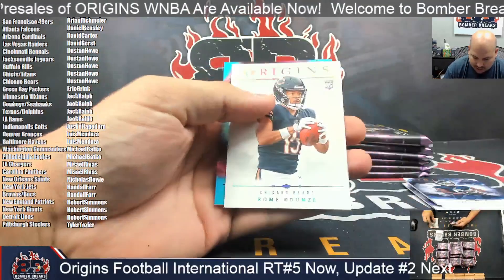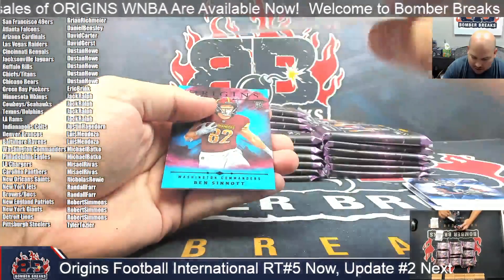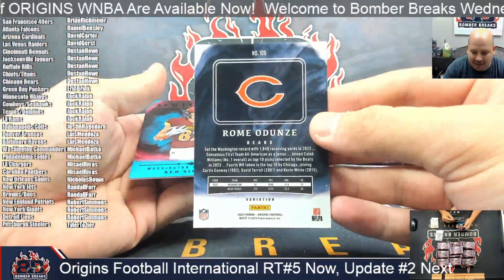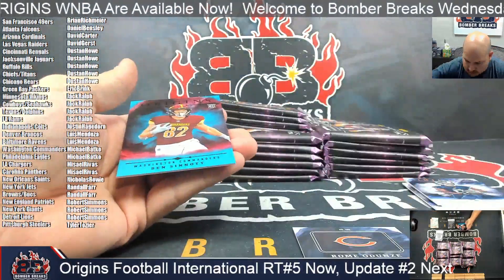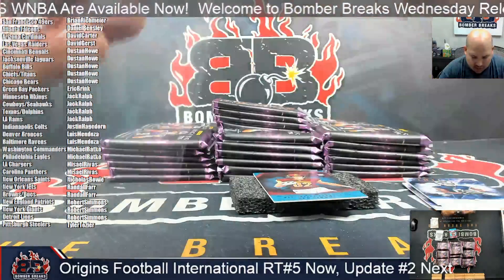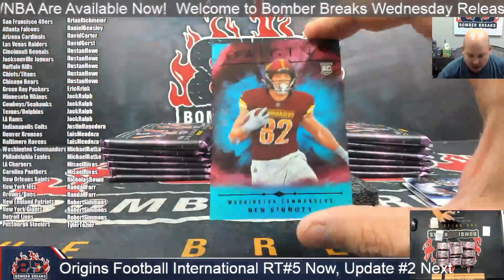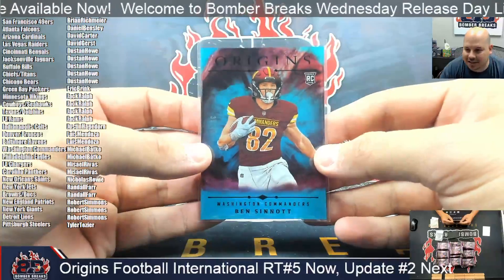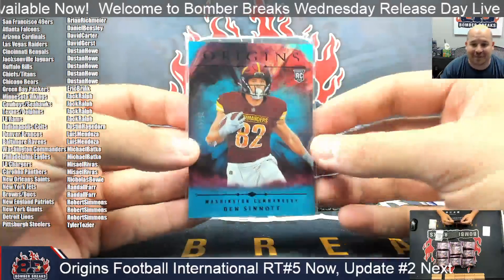Jermaine Burton and Malachi Corley. Rome Adunze there — man, that's nice. So we do have the variations, as you see — kind of the all-white. We'll start with sleeving it and see how we do. First numbered hit of the break. No problem, Justin — that's an awesome hit for you. Congrats.